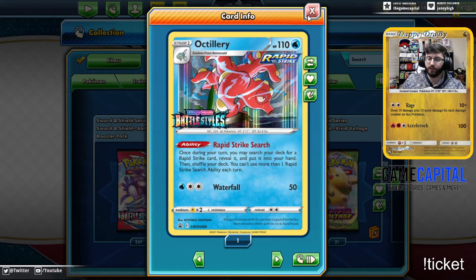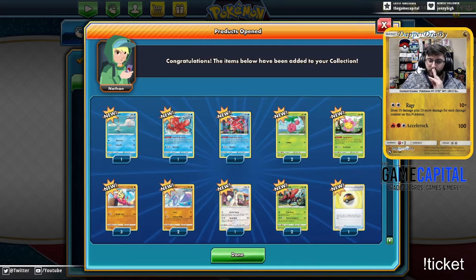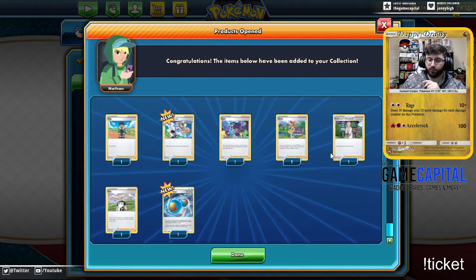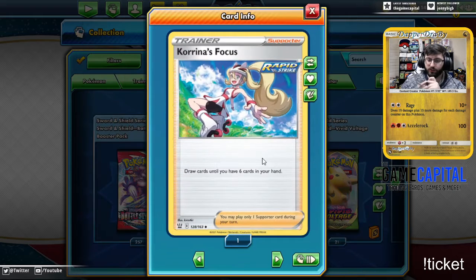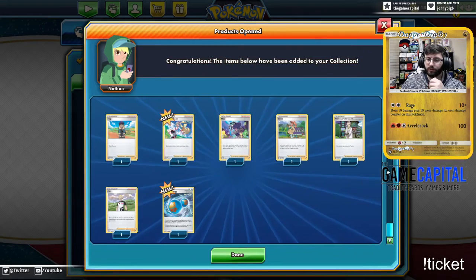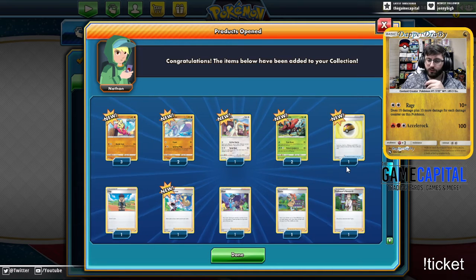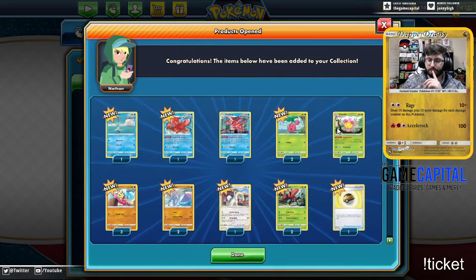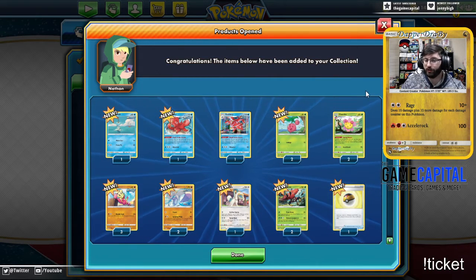This one comes with the two Cherims as well, which is a very good pickup — means we don't have to search as hard for them. Level Balls are useful again. Here's a new trainer card: Korrina's Focus — draw six cards, pretty nice. We have a Rapid Strike Energy, that's one down, three to go to build any of our Rapid Strike decks. This Pokemon searches for two basics — not bad.